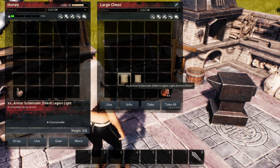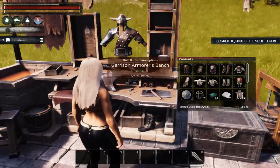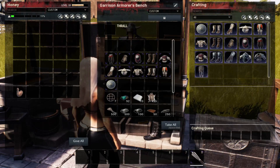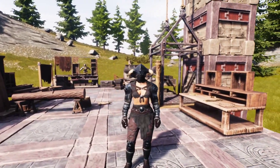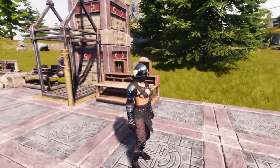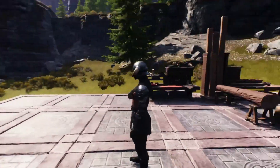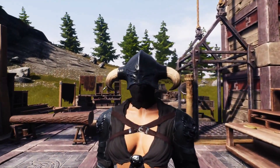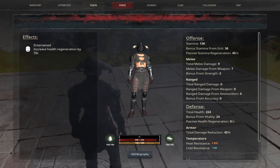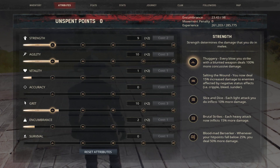The next two armors are variants of the Silent Legion armor. First up is the Silent Legion light armor — it retains the iconic Silent Legion helmet with a new breast and leggings skin. It is light armor with an armor value of 208 and a total damage reduction of 40%. This armor adds plus 2 to strength, plus 2 to agility, plus 2 to vitality, plus 2 to grit, and plus 2 to encumbrance while wearing it.